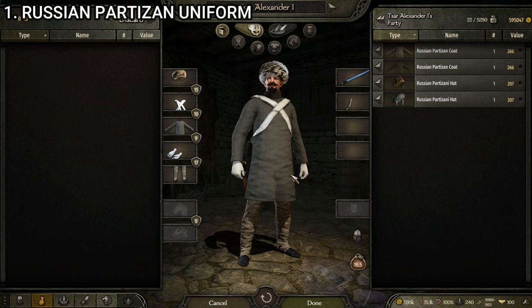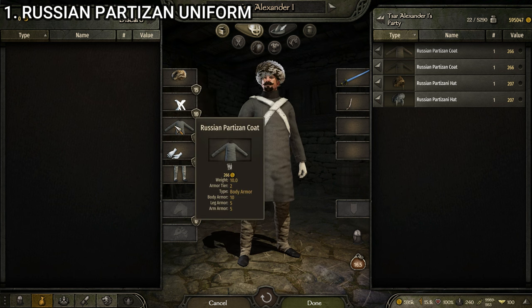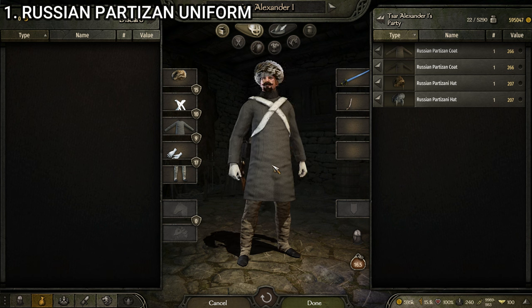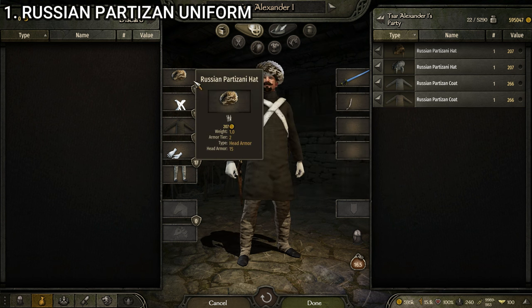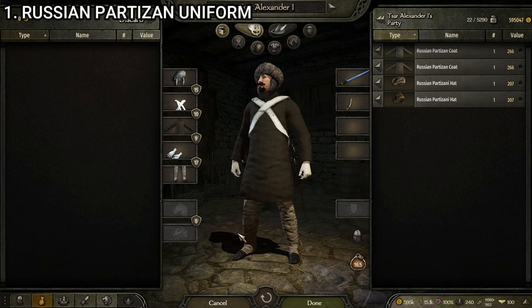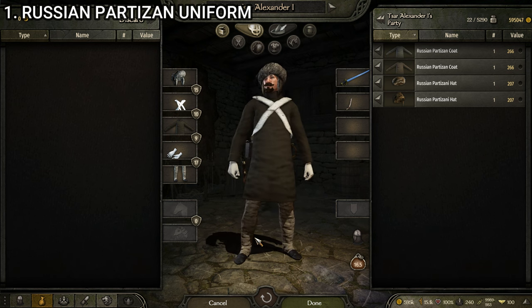I like to fill up all the slots for a uniform, and considering it's Russia, it makes sense to have gloves on. This uniform is made up of the Russian Partisini Hat, the Infantry Bandolier, the Russian Partisan Coat, the Officer's Gloves Wool, and the Russian Musketeer Gaiters. There are several variants because there are three different Russian Partisan coats and three different Russian Partisan hats. You can get any combination of those, and typically there won't be gloves or a bandolier, but I think it looks better and gives it a more military vibe.